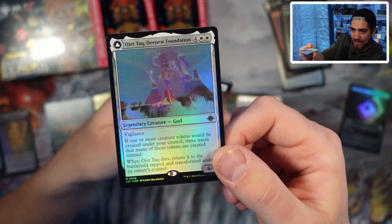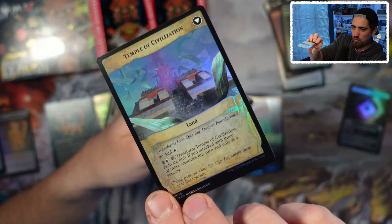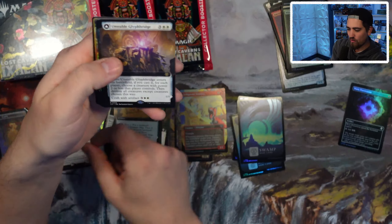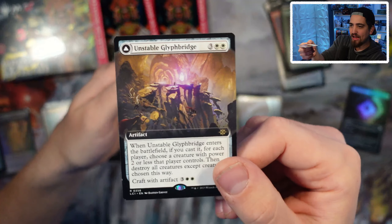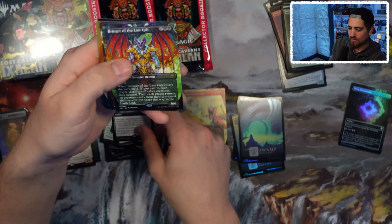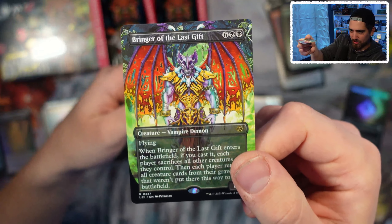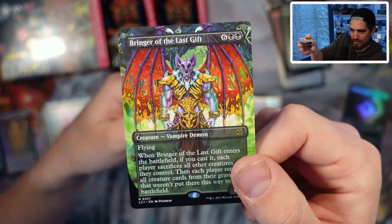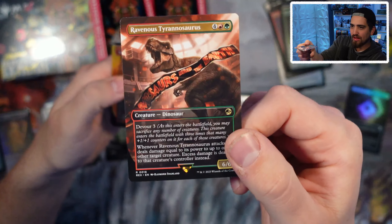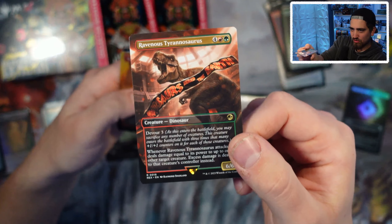Oiterdag, Deepest Foundation — this is the triple the tokens card. That's a $28 non-foil card, probably quite a bit more on the foil. That's crazy. That brings up a good point — the foil multiplier right now may actually be a little higher than normal for these. Bringer of the Last Gift — that artwork is so cool, look at that vampire demon. I love that artwork. And a Ravenous Tyrannosaurus. Dinosaurs ruled the earth!